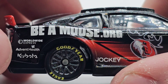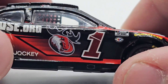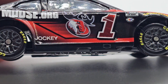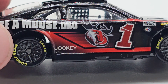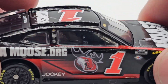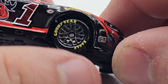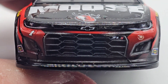B Moose dot org, Worldwide Express, AdventHealth, and Kubota there. Jockey, and the Moose logo again. Got that reflective number one like I was talking about earlier. I really like the side design — it's very simple. That black line that separates it, I don't know how I feel about it but I like it, even if I can't explain why. Simon's there, Ross Chastain, the Chevy bowtie, AdventHealth, Trackhouse, NASCAR Cup Series, NASCAR 75th Anniversary, Goodyear tires, and Sunoco.